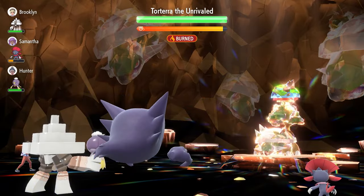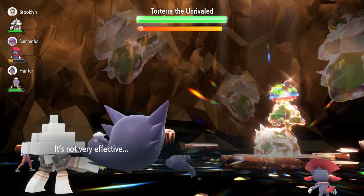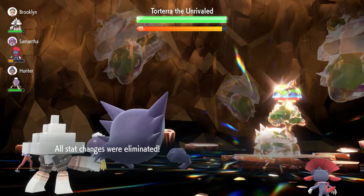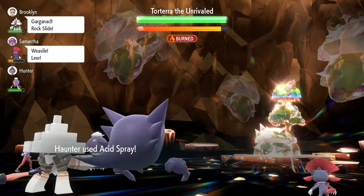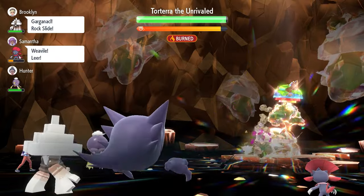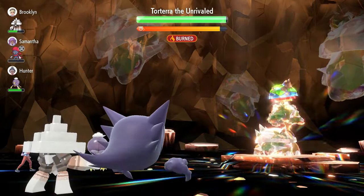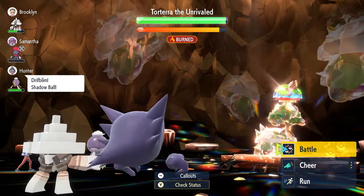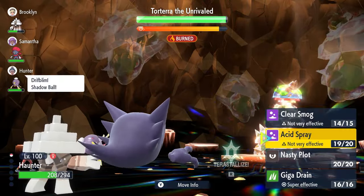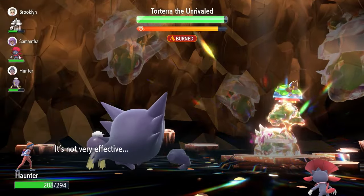You might be worried because Smackdown grounds us, removing our Levitate ability. But fortunately, the AI will never lock in with Earthquake or Earth Power — even after being grounded, the game still registers Levitate as active. The only moves Torterra reverts to are Smackdown and Wood Hammer throughout the entire raid.